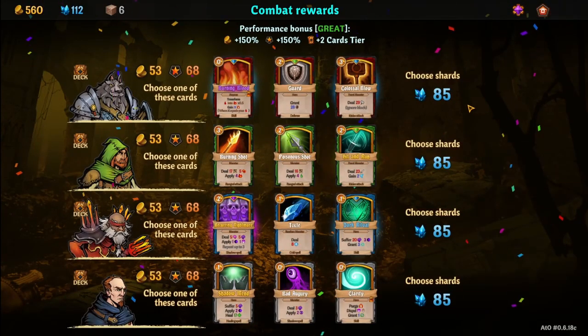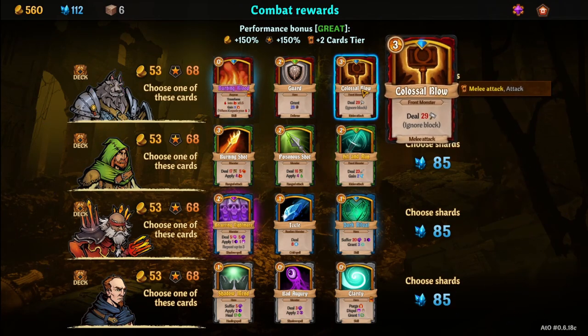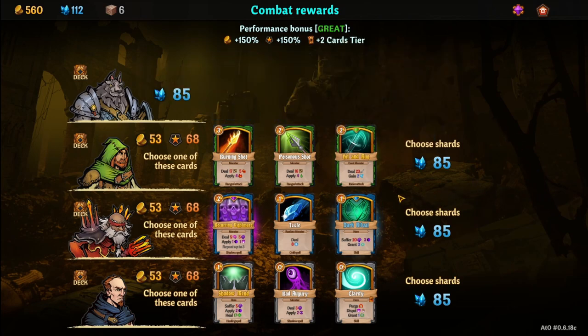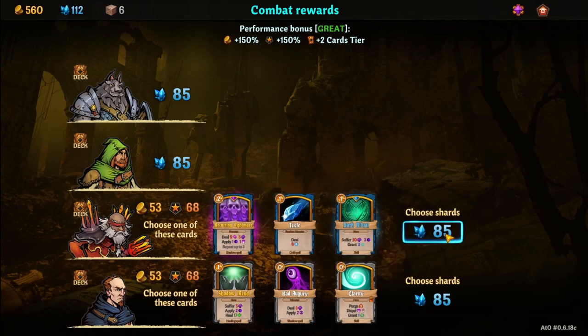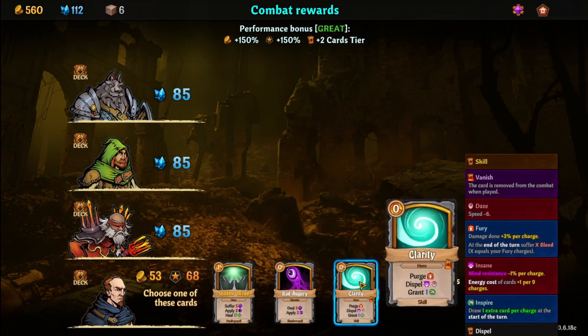What have we got? Colossal blow: front monster deals 29, ignores block — that is nice. Gain two powerful. I'm just going to choose shards — his deck's in a pretty good spot right now and I don't really want to play with it a whole lot. Poison shot? No, just shards again. Ring of nightmare — five, five, up to three. Let's just take shards.